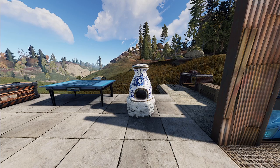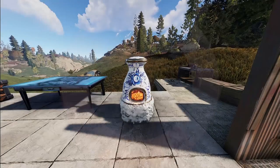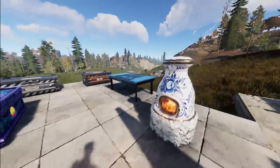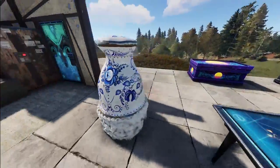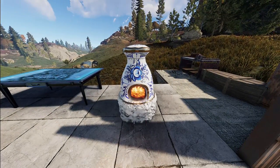Next up we've got our deployables, starting with the tea ceremony furnace. We had a tea ceremony knife and it looks like this may be a continuation in that set. And there you have it — definitely looks like some fine china.